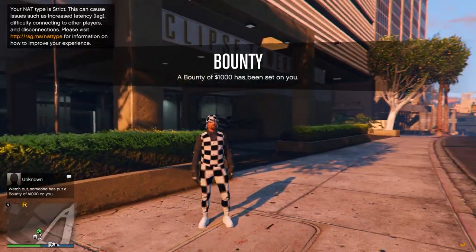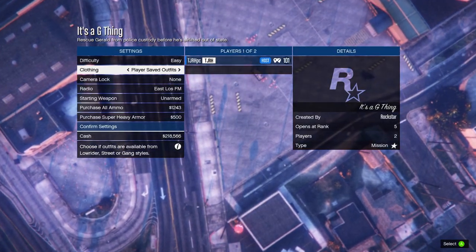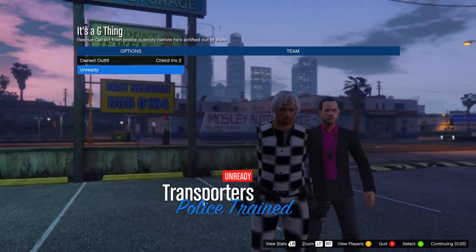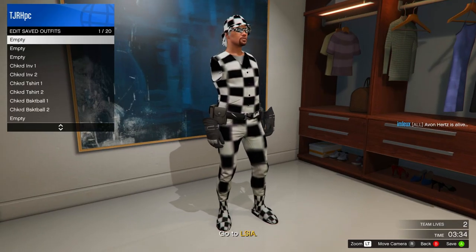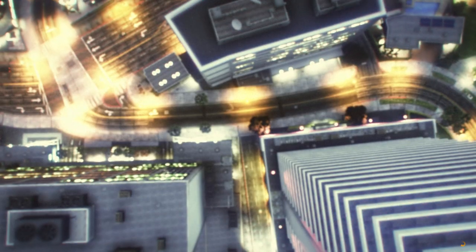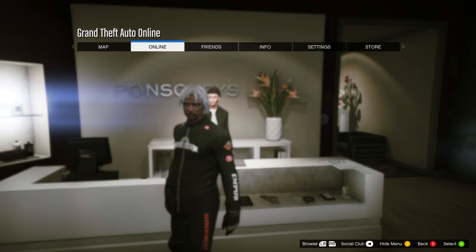You can equip the outfit via your interaction menu - it may disappear for now, but after getting all outfits I'll show you how to make them stick. Equip the black biker suit again, start up It's a G Thing, set clothing to player saved outfits, invite anyone, start, scroll two to the right on owned outfit and ready up. Go to your apartment wardrobe and save this to slot number 18, then quit the job via phone. Before the next outfit, delete checkered inv one and inv two.